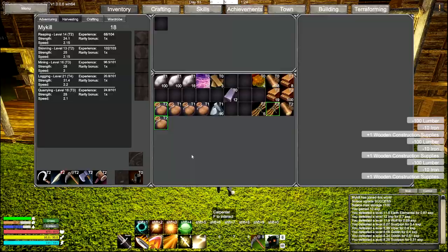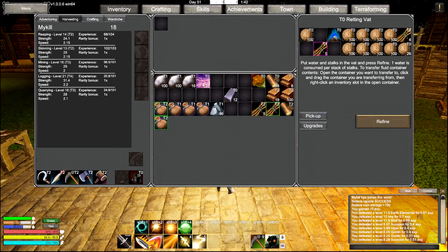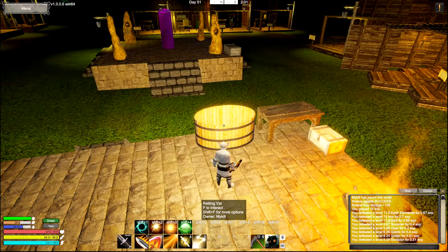There we go. Alright, so level him up. Is that you? It's you. Upgrade. Learn. There we go. Now, do I just throw it in here? Must make it on myself. Silk and thread. So I need one thread and one spider silk. I think I can do that - I think I got some thread.